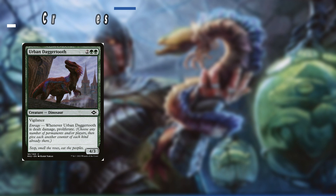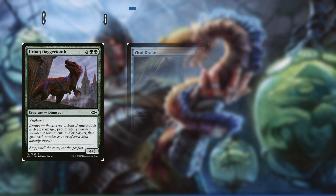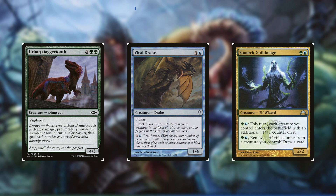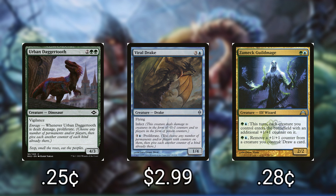Urban Daggertooth has Vigilance and whenever it is dealt damage we proliferate. Viral Drake has Flying and Infect; we can pay 4 to proliferate. And Zameck Guildmage — with the first ability, creatures that enter the battlefield under our control this turn enter with an additional +1/+1 counter, and with the second ability we can remove +1/+1 counters from our creatures to draw cards.